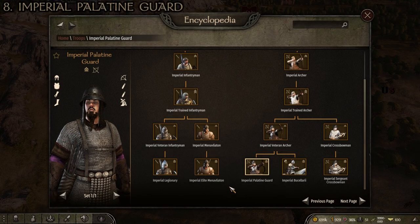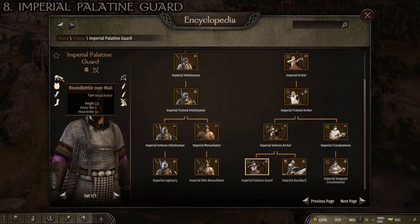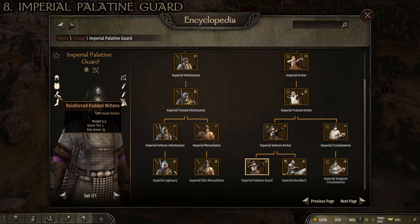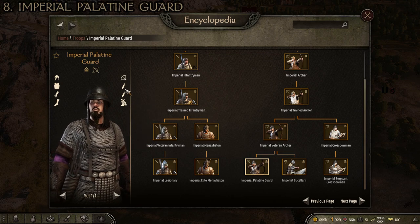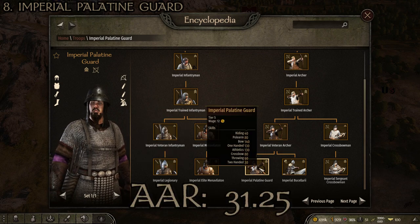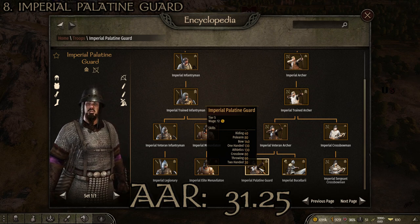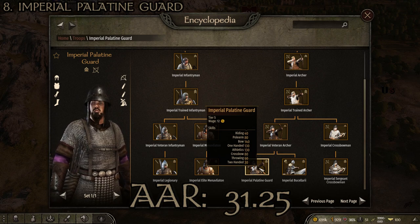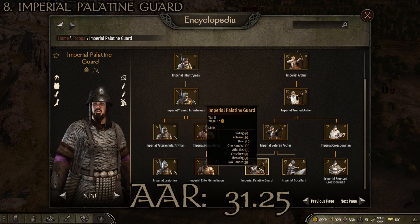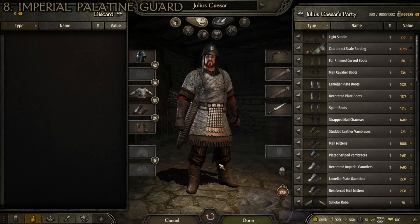At number 8 we have the Imperial Palatine Guard, which only has one set: the round kettle over mail, the legionary mail, the reinforced padded mittens, the leather cavalier boots, the Steppe war bow, bodkin arrows with two quivers, and a spatha. The stats are a total weight of 25.406 kilograms, head armor of 34, arm armor of 33, torso armor of 34, and leg armor of 24, giving an average armor rating of 31.25.